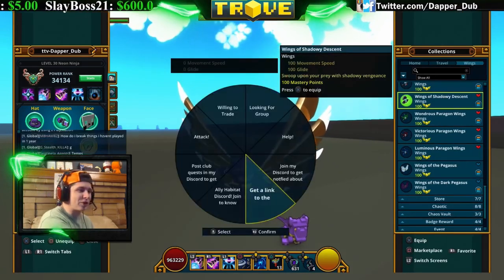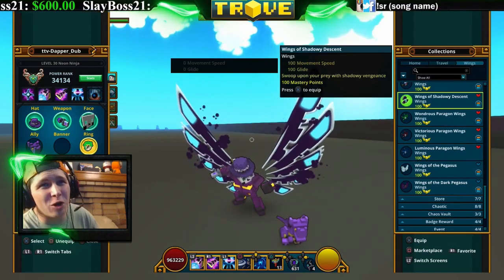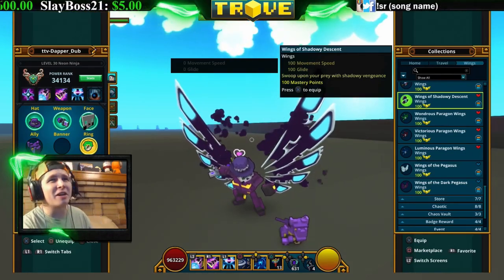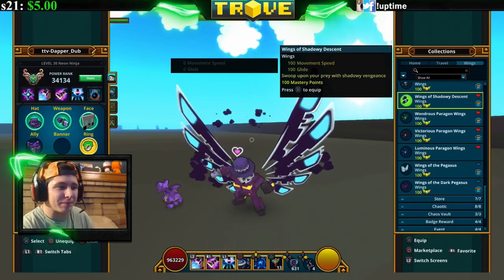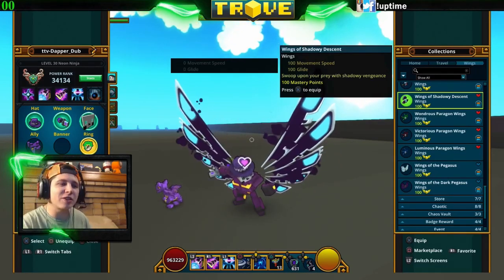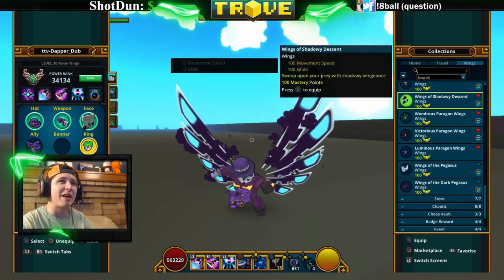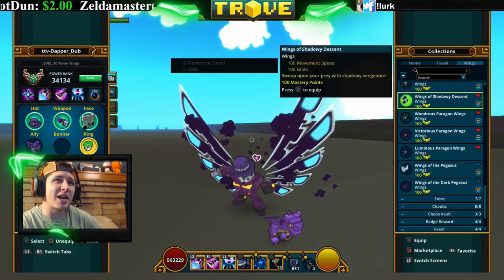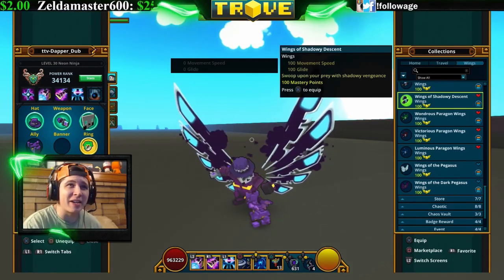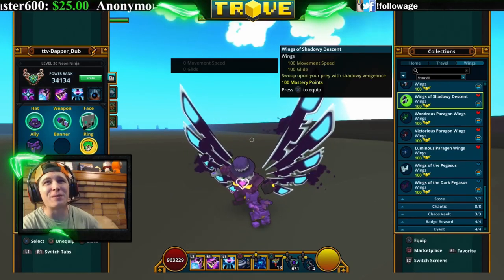Next are the Wings of Shadowy Descent — these actually took me a long time to get. They were a rare drop back in beta. They actually came back and you can get them from chaos chests during Turkey Topia. Luxeon brings them every once in a while too. They've got this dark aura around them — kind of like a dark turkey. They're really cool.